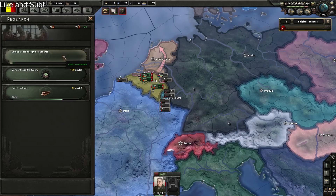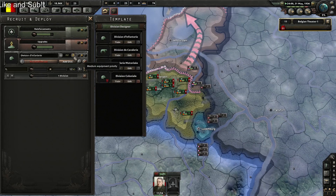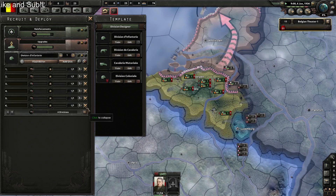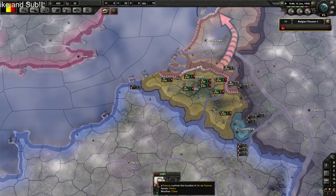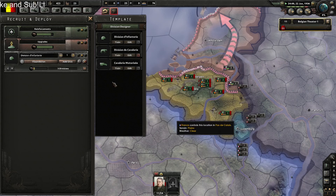Let's do concentrated industry one and we'll need artillery. We can also start training some divisions. We'll put them on train. We'll delete the garrison division.